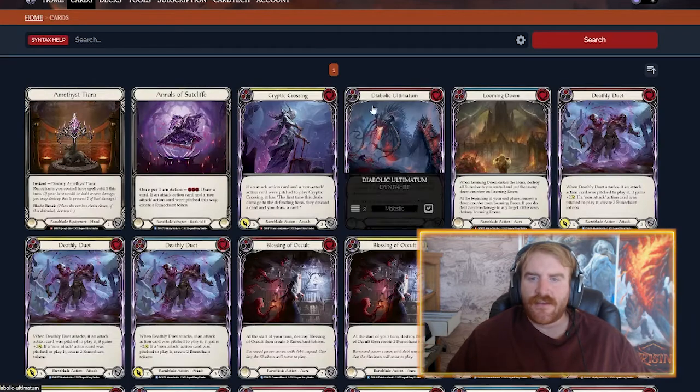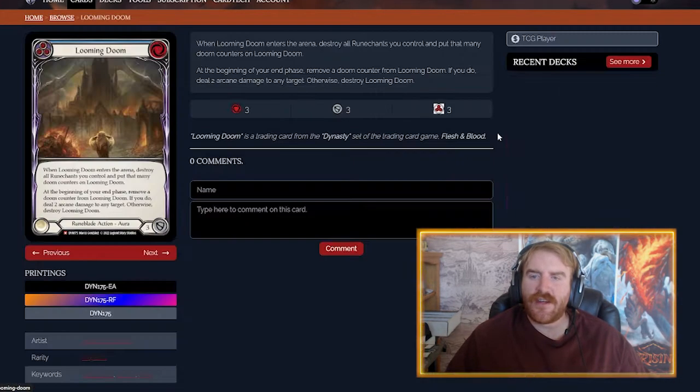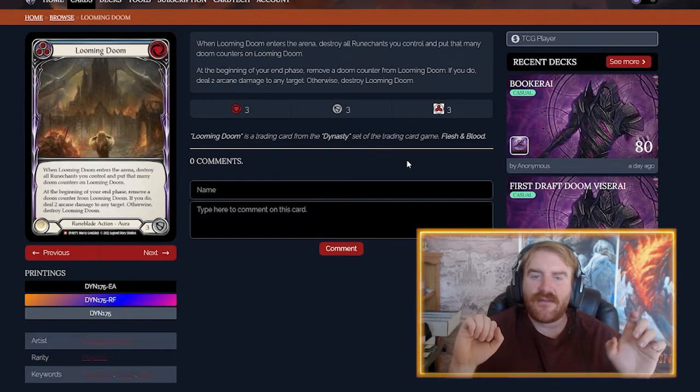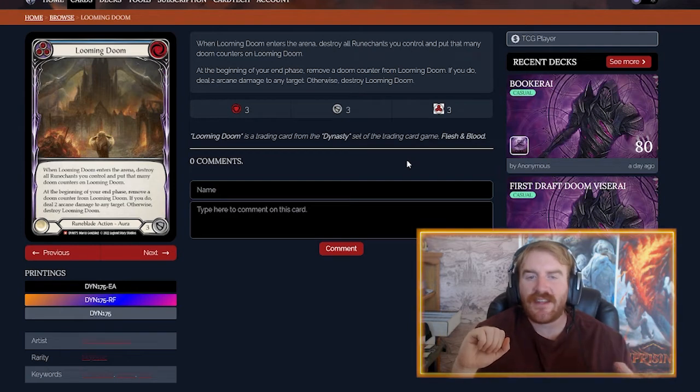Looming Doom is a very interesting card. When it enters the battlefield, you destroy all rune chants you control and put that many doom counters on it. Each turn you take a doom counter off and deal two damage — at end of turn, which I think they got right. There's also a ruling where you can respond to rune chants being popped: if you play Looming Doom at instant speed, those rune chants go into it and you get the doom counters, but the rune chant triggers still fire.